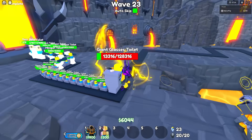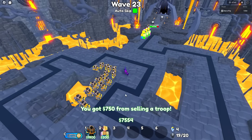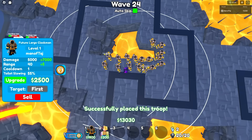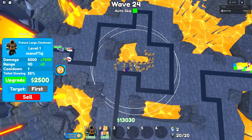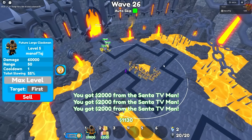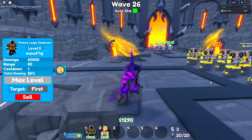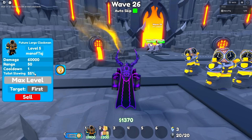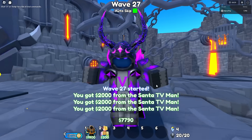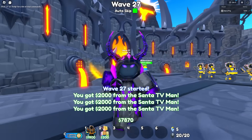We're literally spawn killing right now. I might as well sell the one in back and place it up front. When maxed out it does 60,000 damage, has 50 range, a one second cooldown, and does 55% slow. Not bad at all. I'll just do a long time-lapse of me maxing out every single one of them.